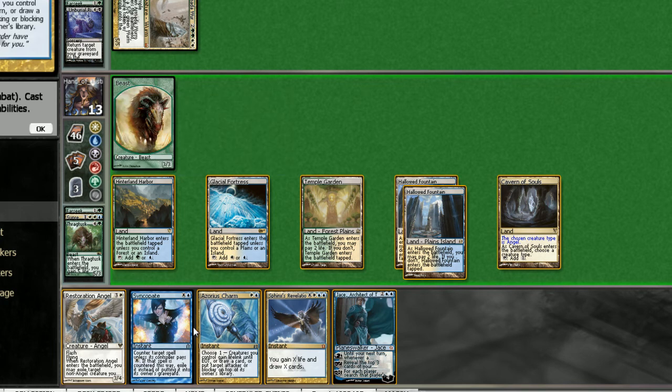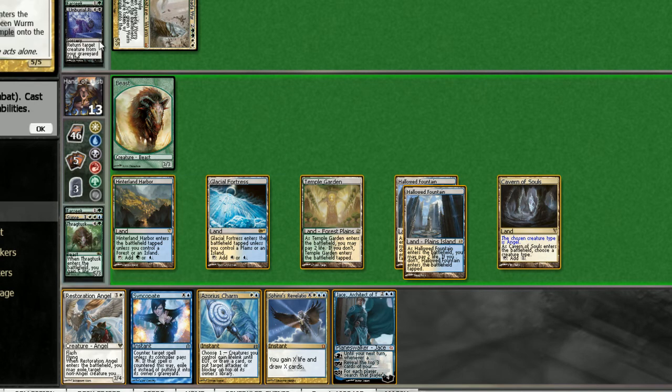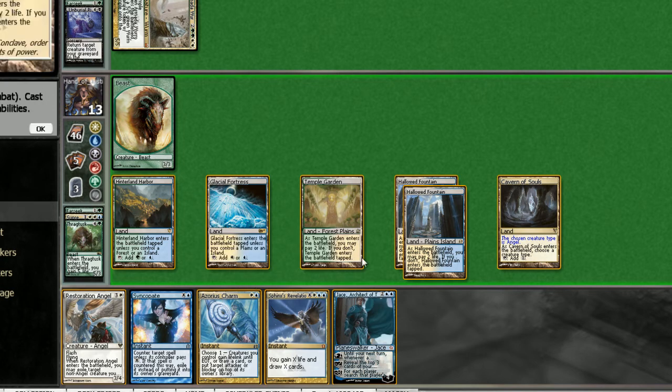We can drop Jace and try to pick up some action here, or we can also just drop Angel, double block, then he'll be able to use Burial Rites. I think we want to charm and then syncopate the next turn. So I think we're going to drop Jace here.